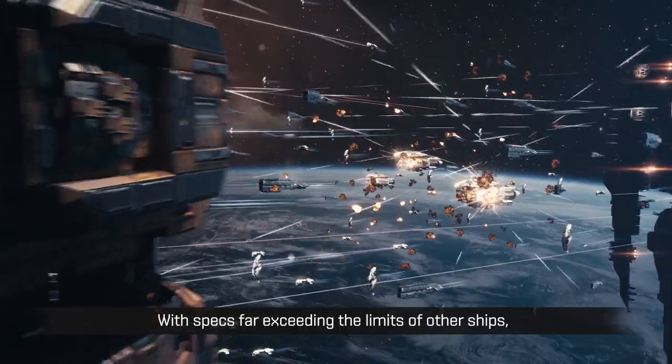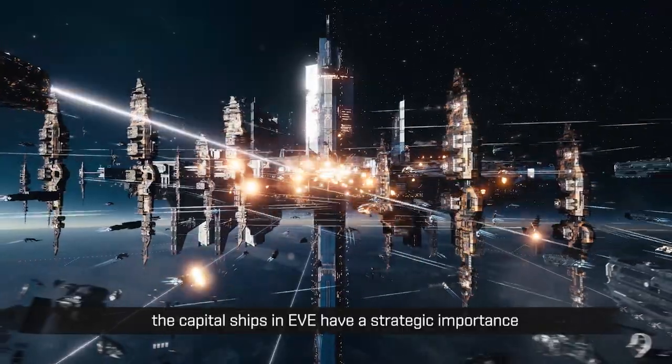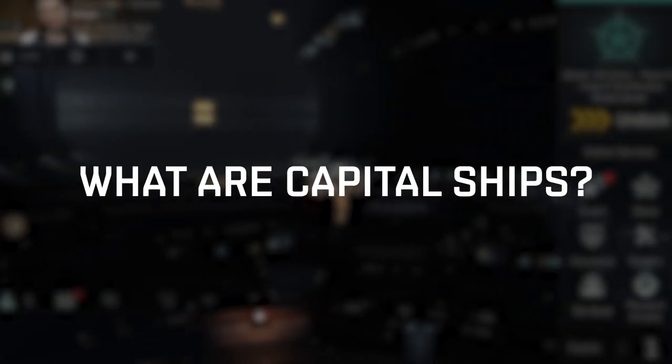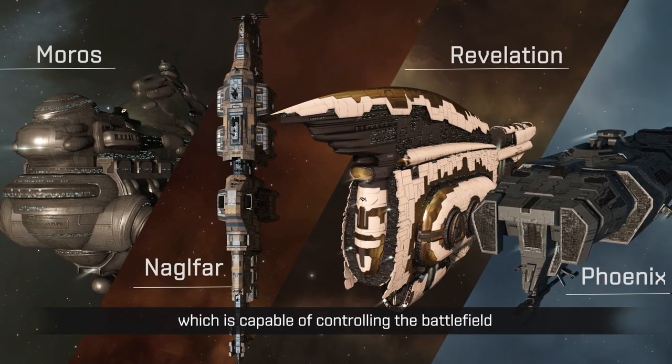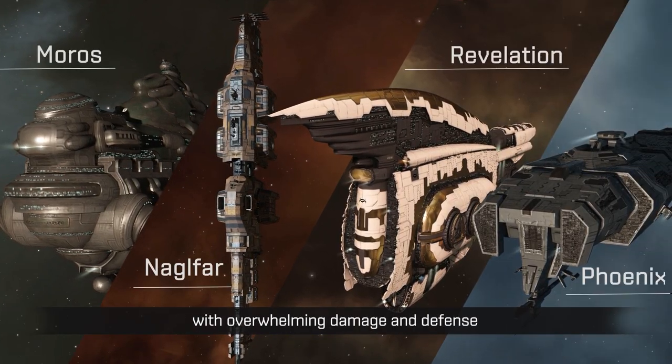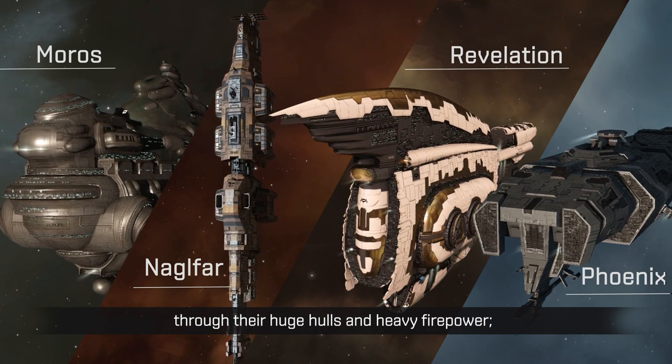With specs far exceeding the limits of other ships, the capital ships in EVE have a strategic importance. We have Dreadnaughts, which are capable of controlling the battlefield with overwhelming damage and defense through their huge hulls and heavy firepower.